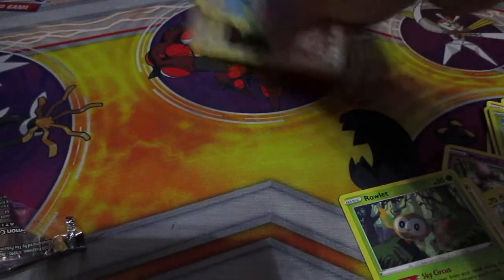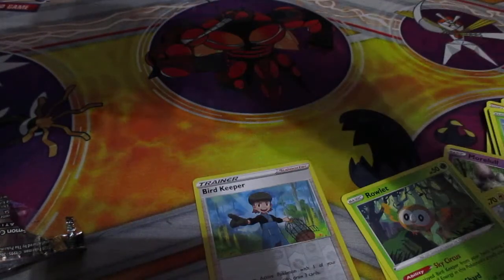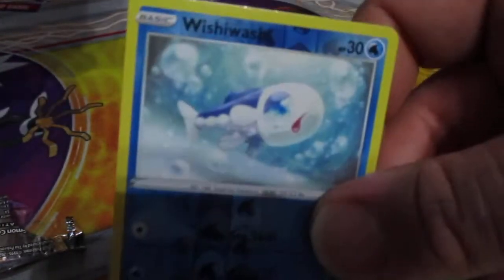Alright, let's go over what we got: Bird Keeper, Dunspares, Dracovish, Pushy Washy, Larvitar, and Milton.